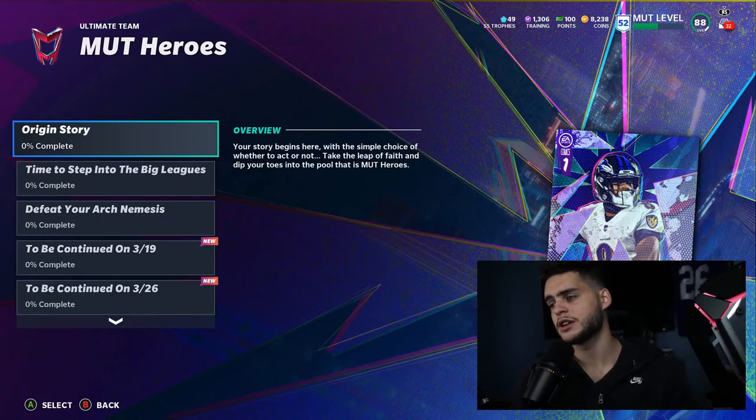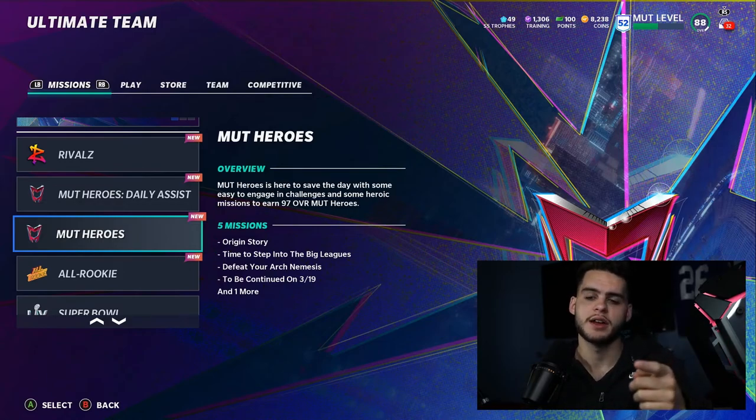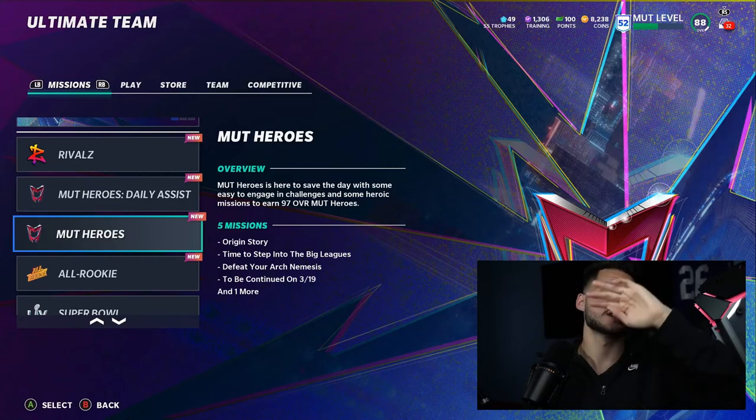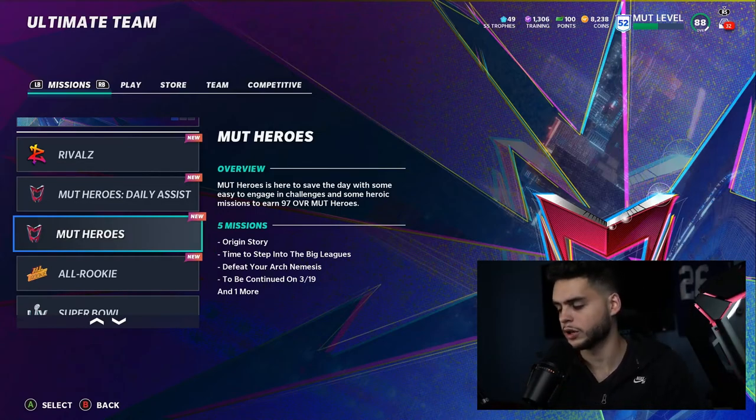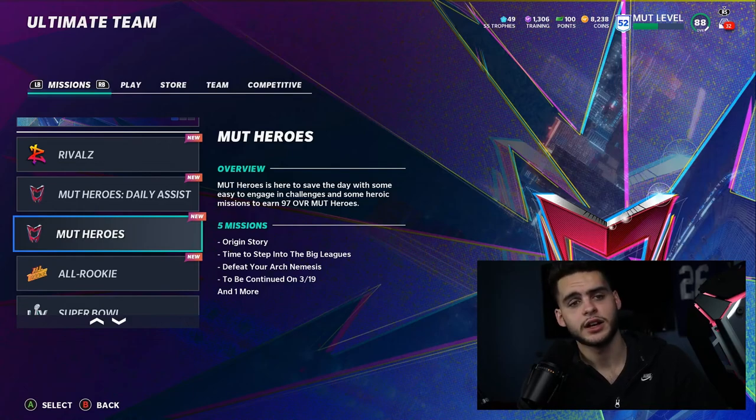That pretty much wraps it up. Remember you can get a total of four players — one last week, one this week, and two more coming up. You could build a whole defensive line with Bradley Chubb and Brian Burns on each side, take a whole offensive line, or mix Chubb, Burns, and Tyron Smith with Ryan Ramczyk for an exterior defensive and offensive line combo. Hopefully you guys enjoyed today's video — hit that subscribe button, turn on the notification bell, give it a big thumbs up, and comment down below letting me know what Mud Heroes you've been taking. If you need coins, head over to MudCoinBank and use code poodle for 5% off. I'm out, peace.